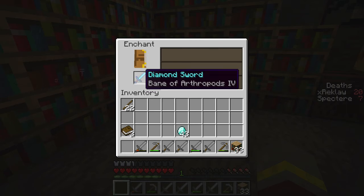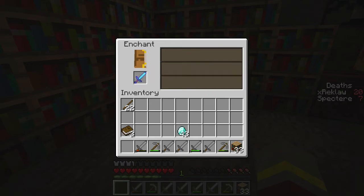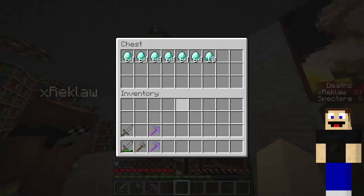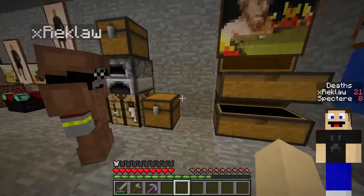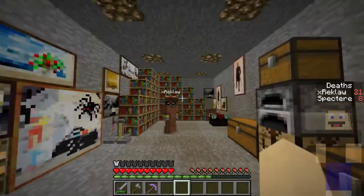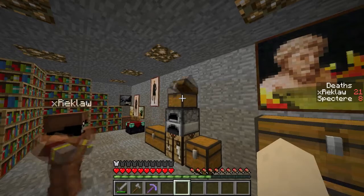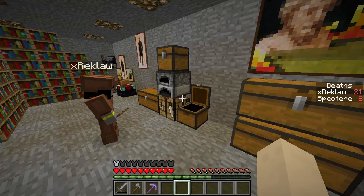Oh my god, there's a level 30 enchantment — should I go for it? Yeah, why not. Dear lord... oh no. This is yours — let's see: diamond sword, Bane of Arthropods 4. Well, fortunately we have that dormitory with all the spiders, so that should be nice. We can at least go kill all those spiders, or if we run into another spider dungeon, murder all of them in there too.